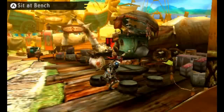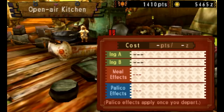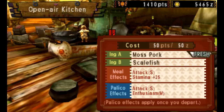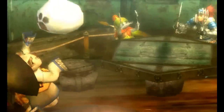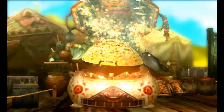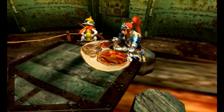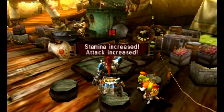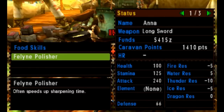Before hunting, we'll stop by the canteen and eat some food to prepare for our battle. When you do this, it actually increases your stats in the battle. We'll have moss, pork and scalefish this time, which should bump up our attack power. It was a luxuriant flavour — we received increased stamina and boosted attack power, as well as feline polisher, which speeds up sharpening time, rather handy. Our attack is now up to 240.